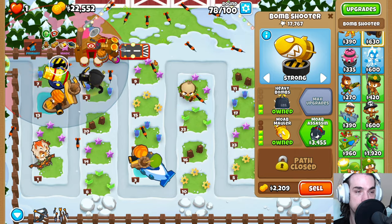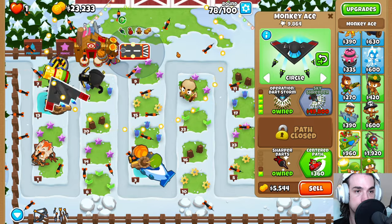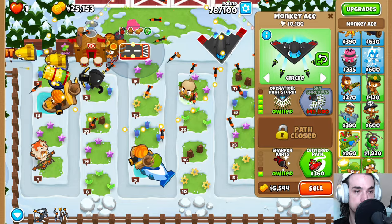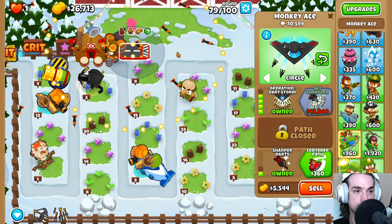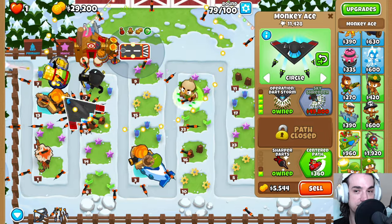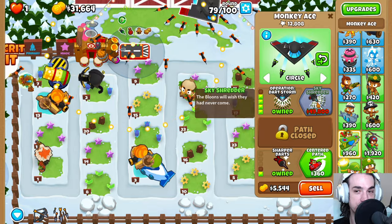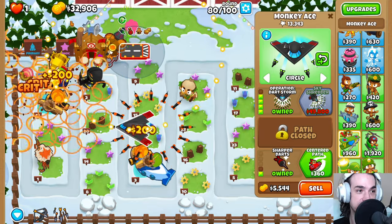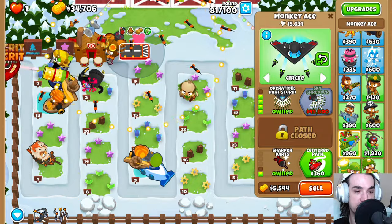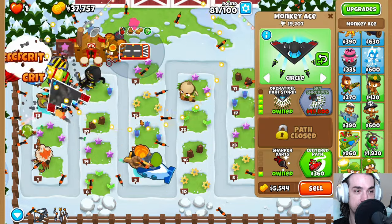Both of these towers are high value but they don't scale that well and really require a lot of money to upgrade further, like 3.5k for a mob assassin. It's certainly a little slow getting to this Skyshredder — I feel like it's usually much closer to being online. We're still 18k away from building it. That ZOMG did not die fast enough.